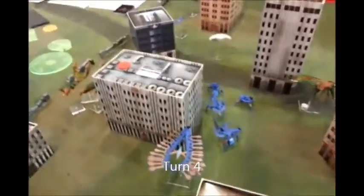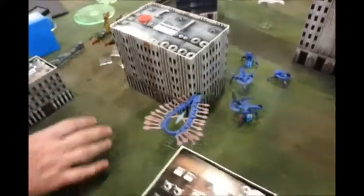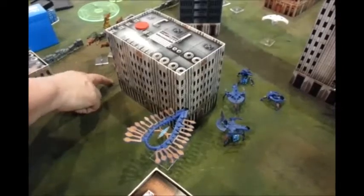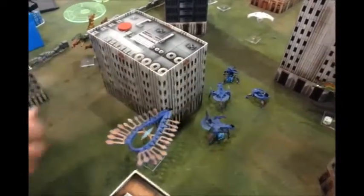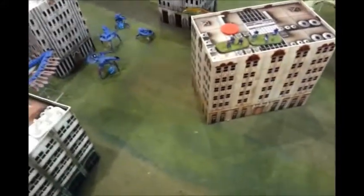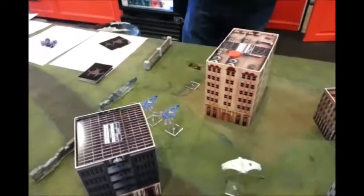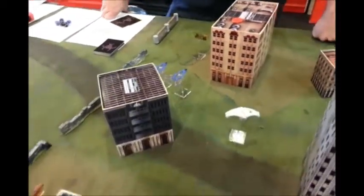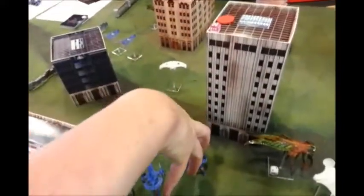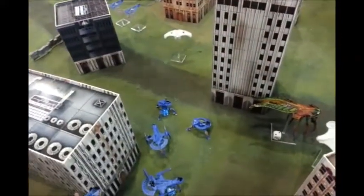Here we are at the end of turn four. I did some Shaltari trickery and gated my commander, moved to the gate, then dematerialized over here. I also activated my infantry, had this gate swing around over here, popping to that building, and then having two gates go on a long-range drive over to that building. Some shooting around here was totally ineffective.